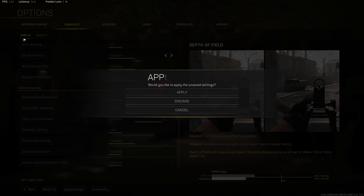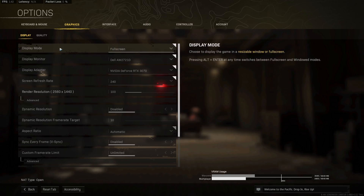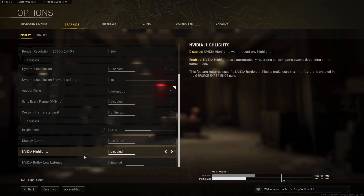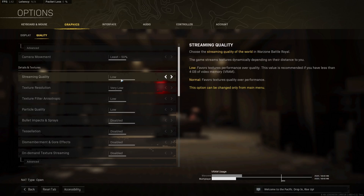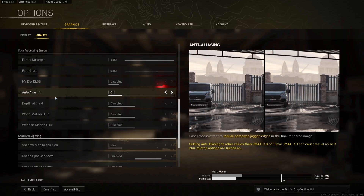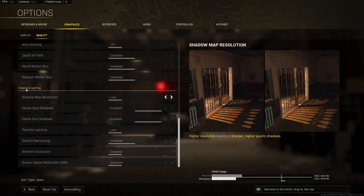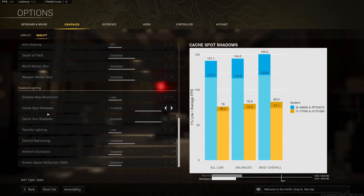For the absolute highest possible performance in Call of Duty Warzone — without reducing render resolution or using DLSS — use: fullscreen display mode, Nvidia Highlights disabled, Nvidia Reflex Low Latency enabled (not plus boost), field of view 100 under the quality tab, all details and textures options at low, all post-processing effects at low or disabled (film strength at 1 with AA disabled), and everything under shadow and lighting at the lowest setting or disabled — except cache spot shadows and cache sun shadows, which must be enabled. This gives almost 10 FPS on my primary PC and about 7 FPS on my secondary computer.